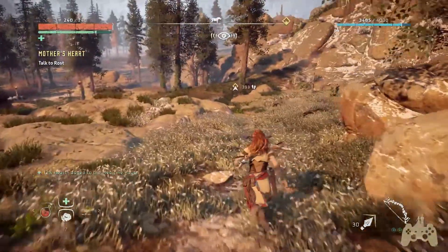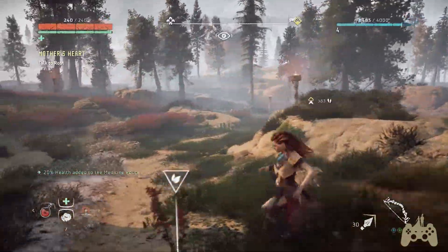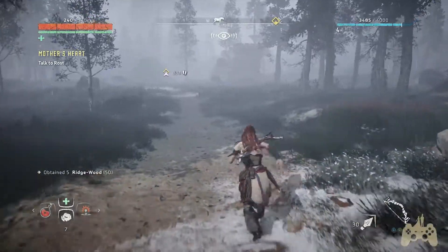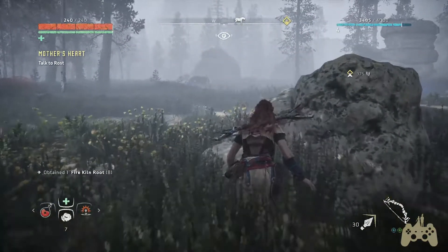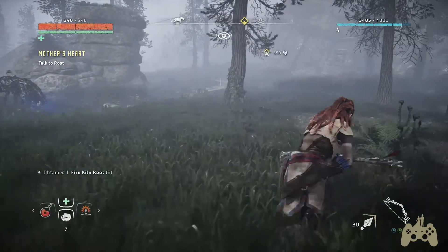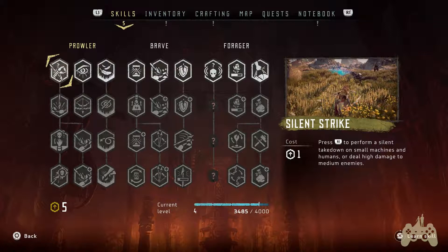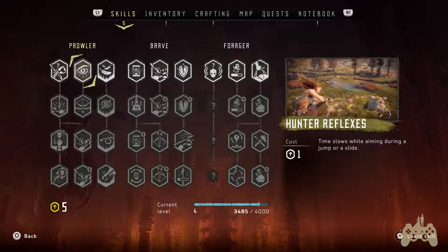Do we have any quests? Talk to Rost — will be waiting for you near Mother's Heart. For the moment, let's see if we can find ourselves a side quest, stock up some resources, do a side quest just for the XP and the practice. Man, this game is pretty. Definitely going to need to stock up some more on these health plants. Oh my gosh, it's going to rain — dynamic weather! I should probably use some of my skill points, that's what I should do.